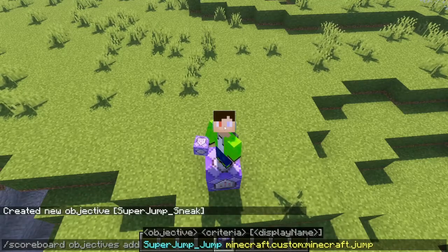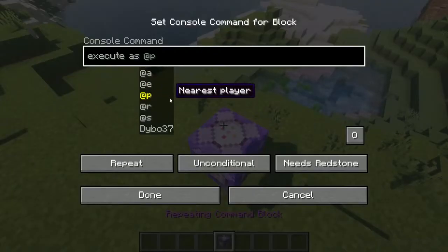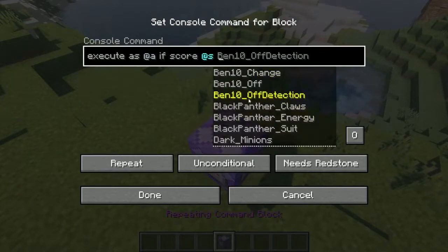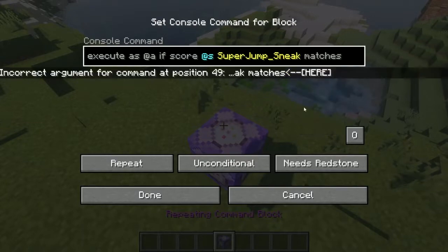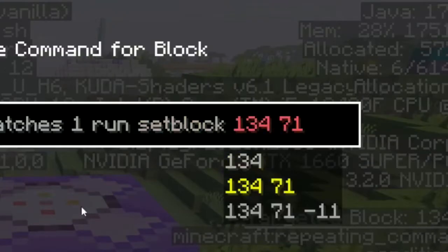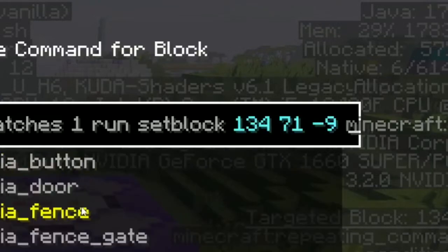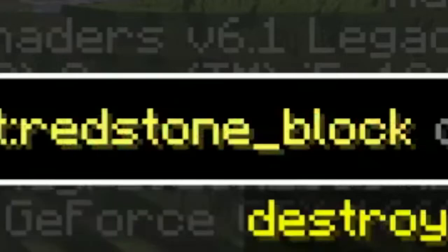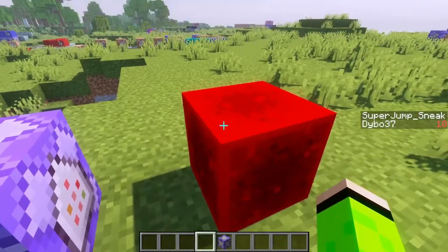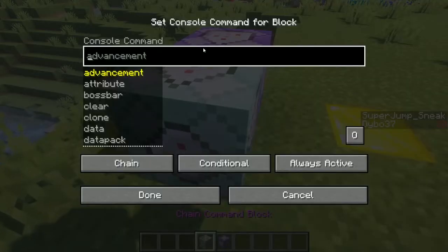First I'll add in the scoreboards: super jump sneak and super jump jump. Then I'll execute as at a, if the score of at s super jump sneak matches one, then run that block — and this one, minus nine — so it becomes a redstone block. So when I sneak, that block gets set to be a redstone block.